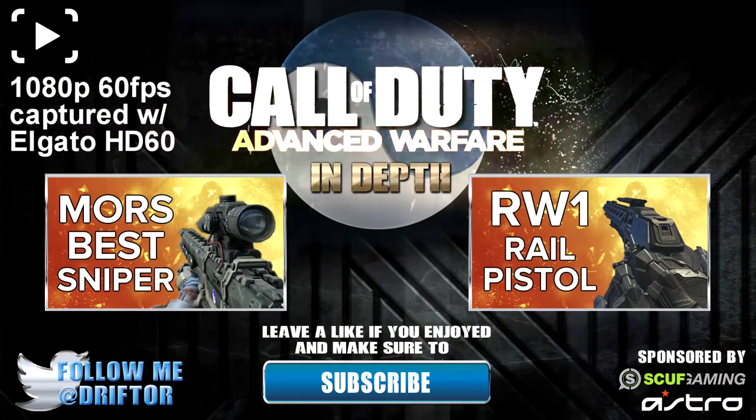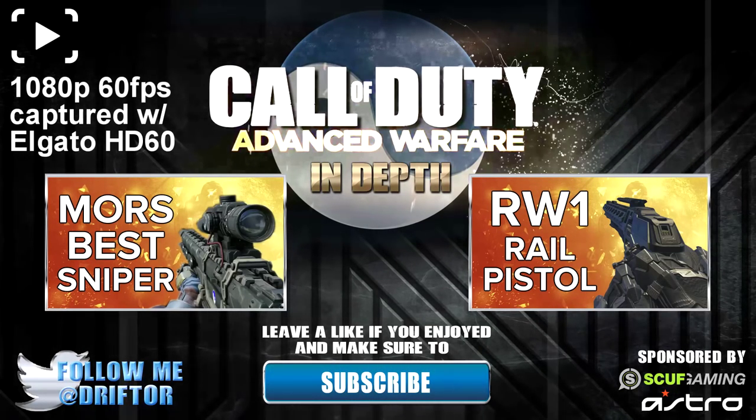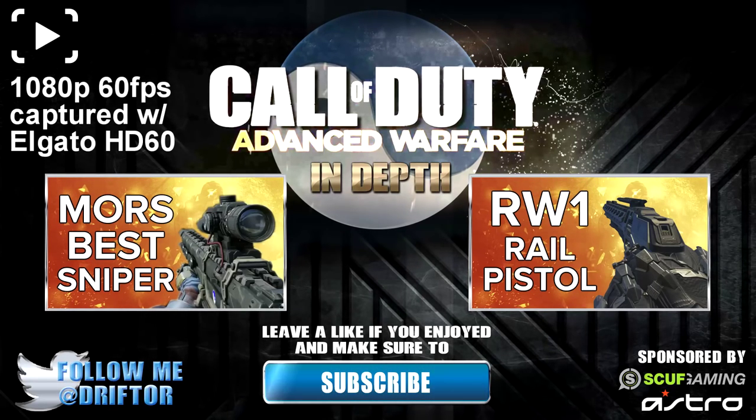That's all for this episode of In Depth. I hope that you enjoyed it and learned something useful. If you did, don't forget to like, favorite, and subscribe. You can check out the episode on the Mors sniper rifle — quite a long, detailed in-depth — right there. And the next one is going to be on the RW1 rail pistol. I'm getting all these crazy one-shot guns out of the way. Drifter out.